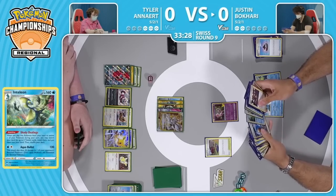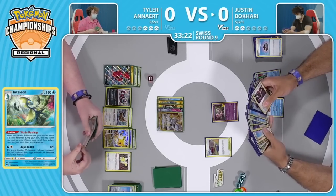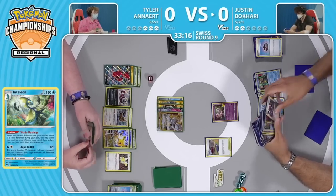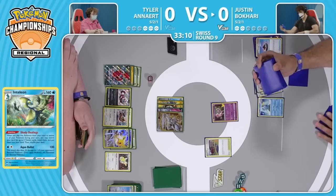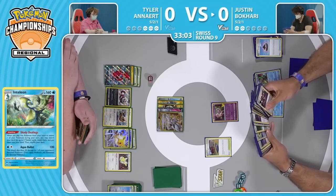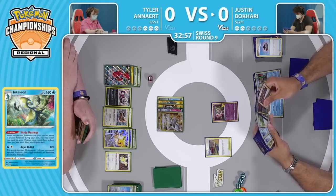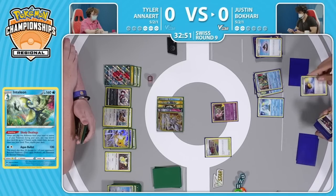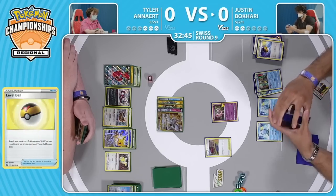Justin can't reach for a one-hit knockout this turn but he could hit pretty hard if he wants to. There it is — grab the Shady Dealings Inteleon. Shady Dealings to grab any two pieces, looks like eyeing up the Raihan at this point, but will instead opt to grab the Professor's Research. No access to Cynthia's Ambition, but you get an extra card to choose what you want to grab. No longer has access to Air Balloon, the best tool to have on your Mew to be able to pivot in and out every turn. It looks like it will be Level Ball to start getting more Sobbles into play to hopefully have an explosive next couple of turns.